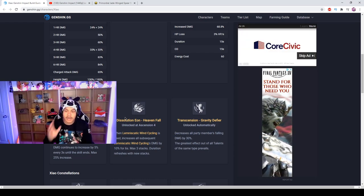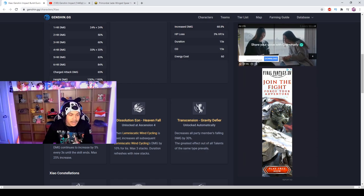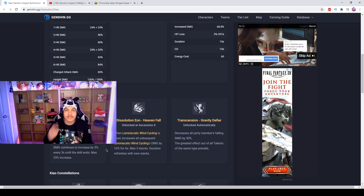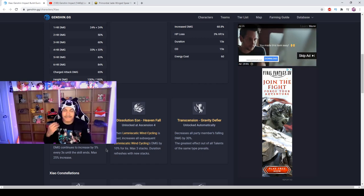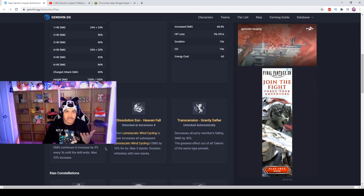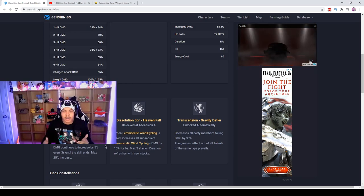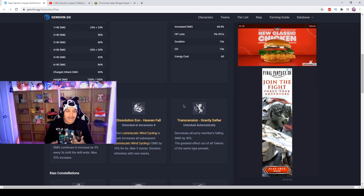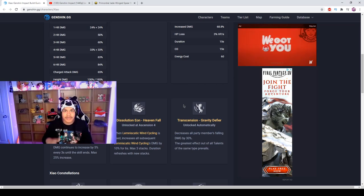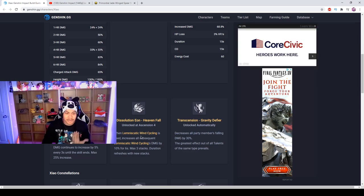Now let's talk about his passive talents. His first passive, unlocked at Ascension 1, is called Evil Conquers. Starting from Bane of All Evil, it increases Xiao's damage by 5 percent, then continues to increase by 5 percent every 3 seconds for a maximum of 25 percent. So over his 15-second Yaksha form you gradually ramp up to 25 percent bonus damage on top of the 68.8 percent — meaning you're getting stronger and stronger while in this form.